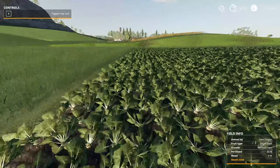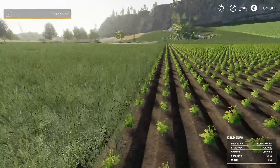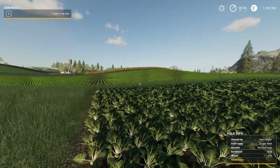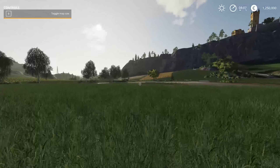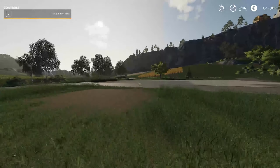You start off with some crop — sugar beets. I can't harvest that really, at least not too well, so we're just going to plow that under. And here is potatoes. The reason why I don't want to go for sugar beet or potatoes is they require expensive harvesting equipment. Same thing with cotton — the harvesters are like half a million, and we've only got 1.25 million to start. So we want something cheap to start.